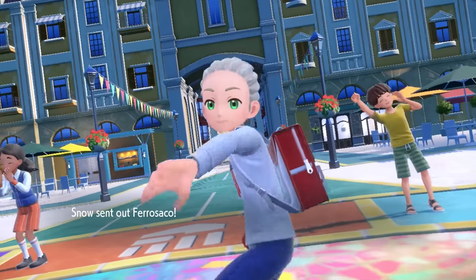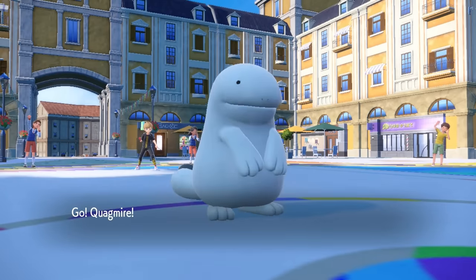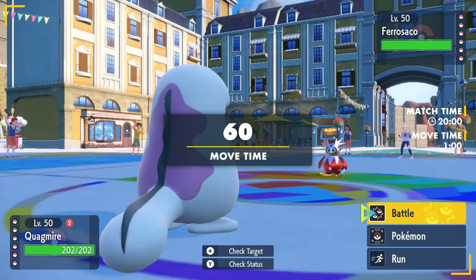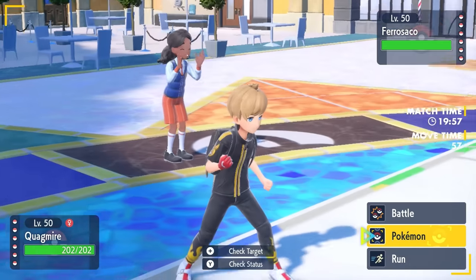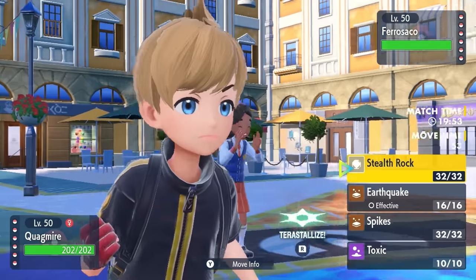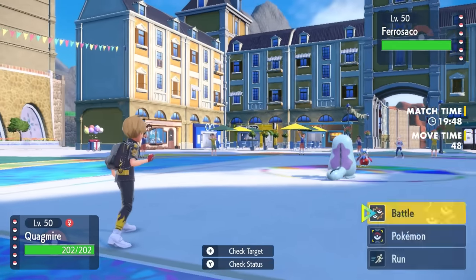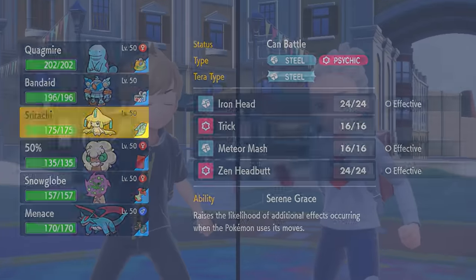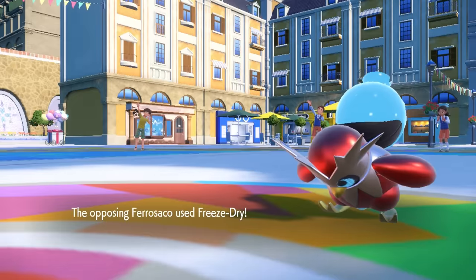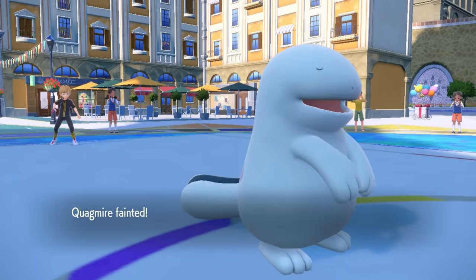My opponent is going to lead off with a crazy, chrome, futuristic-ass Santa Claus Delibird — Iron Bundle. This is not an ideal lead, because I know that a Freeze-Dry is going to be pretty bad for me. Iron Bundle kind of cleans up here — this thing is faster than everything and hits extremely hard. The only possible switch-in would be something like Jirachi, but Jirachi also looks pretty solid in this matchup, so I decide to just go for Stealth Rock. As it turns out, I'm going to get freeze-dried into the Shadow Realm, and down goes the Quagsire.